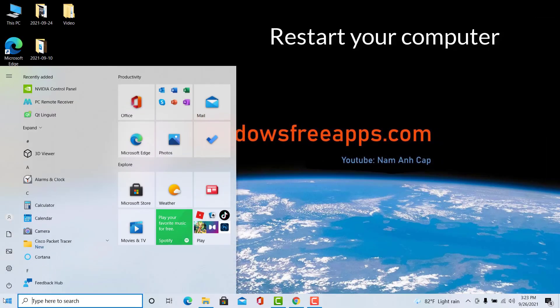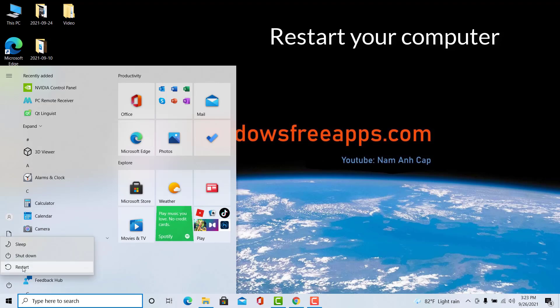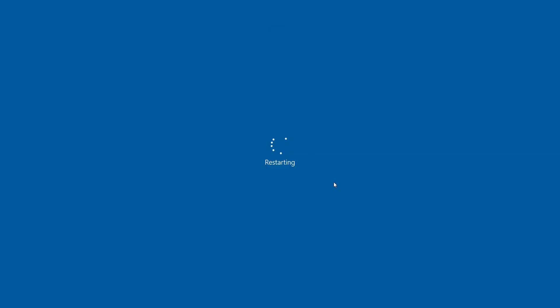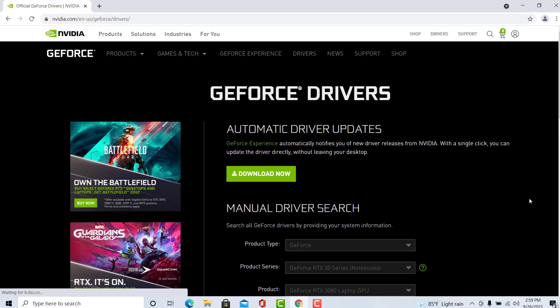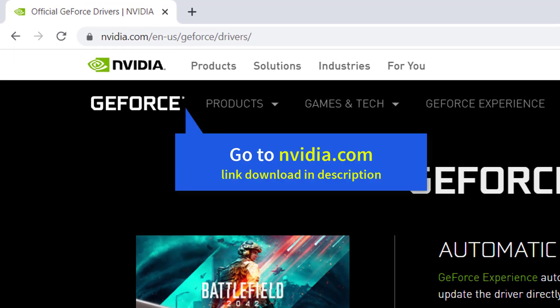After uninstalling the Nvidia graphics driver, restart your computer. Step 2: Install a new Nvidia driver.